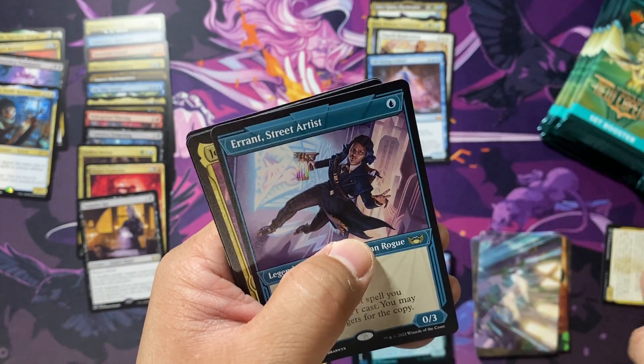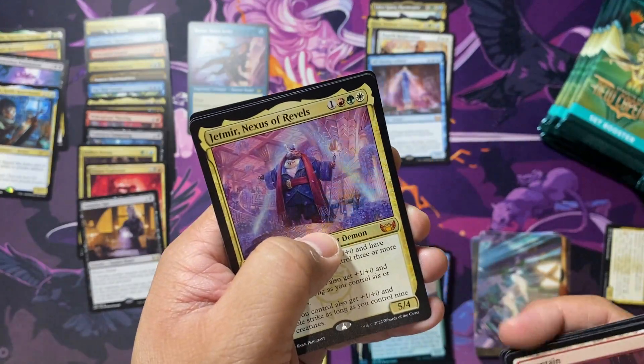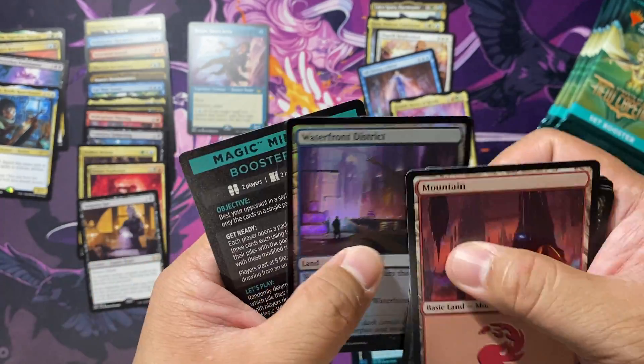There's a Spara's Murder. In one Limited Draft on Arena, I was able to pick up four Murders — that deck was a Jund deck and it just went off, so much removal. It's crazy. Errant Street Artist in the Showcase, and we do get another Mythic: Jet Mirror, Nexus of Revels, with a foil Waterfront District.